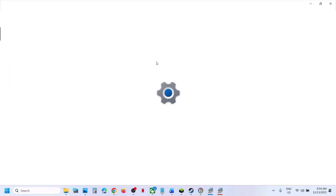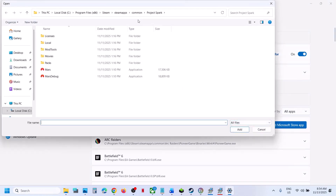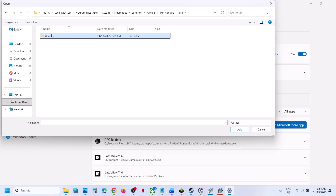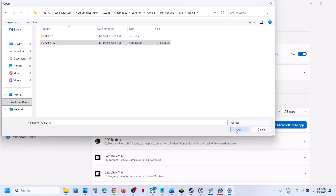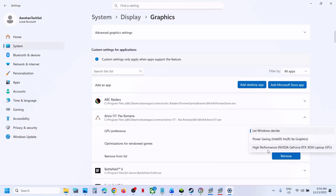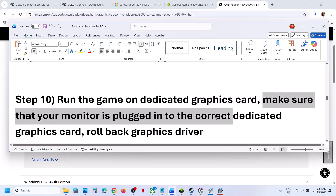Open the game folder, navigate to bin > bin64, select the game exe file, click Add. Once the game is added, click on it and select High Performance to ensure your dedicated graphics card is used. Relaunch the game. Desktop users: also make sure your monitor's HDMI or display cable is connected to the dedicated graphics card slot.